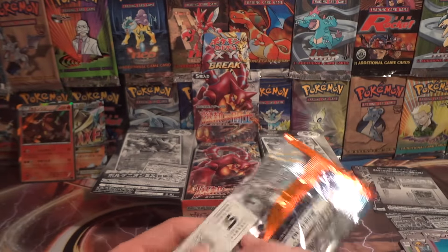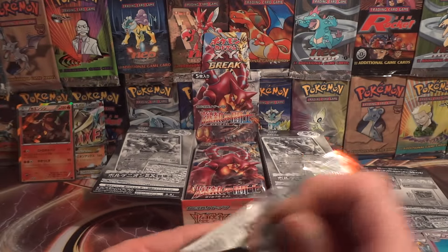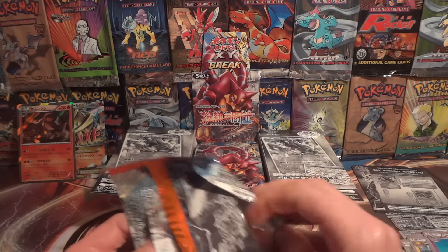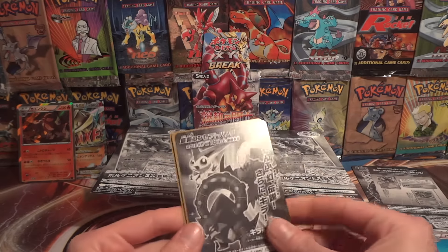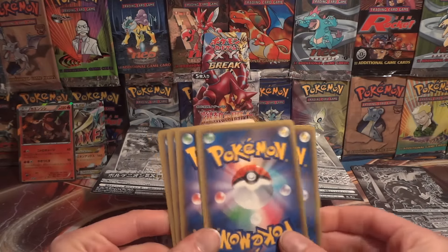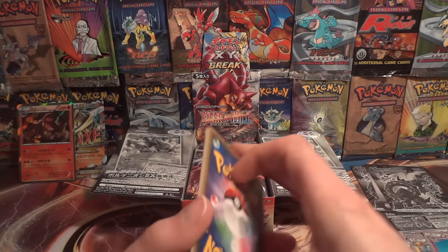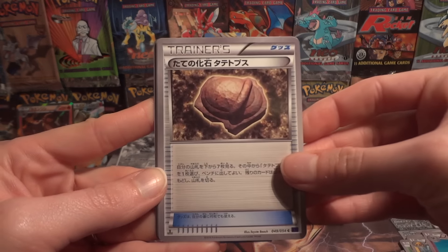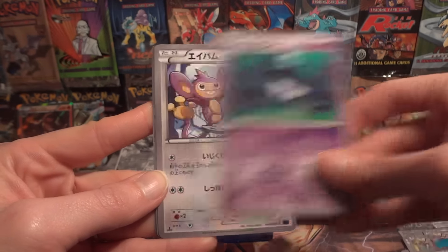If we pull a Chandelure, I'll have — actually I think only one complete set. I would have to pull a Chandelure, maybe two Chandelures and two Pyrores, for a second complete holo set. I don't know exactly what I'd need off the top of my head. The Fossil that goes with Bastiodon, Lampent, Aipom, Pokemon Ranger.